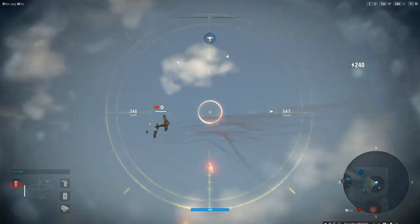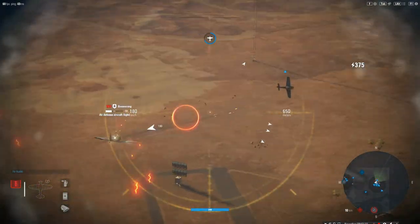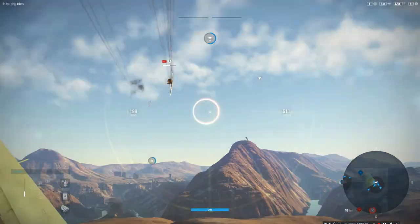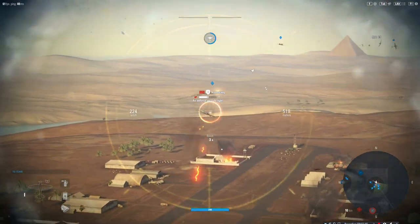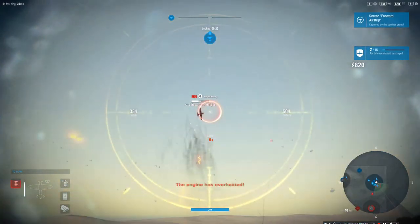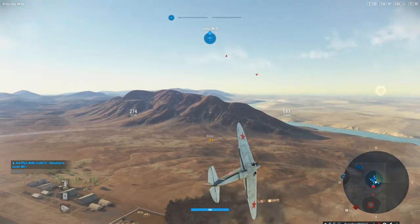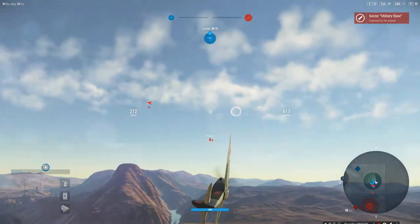Very, very nice. I've got someone on my tail, so I'm going to try and deal with him. Let's circle round to come in behind him. Someone else coming in — let's boost, circle round, come out this way, and try to build a bit of height in the opposite direction, then circle round to gain a bit of height before coming back in.